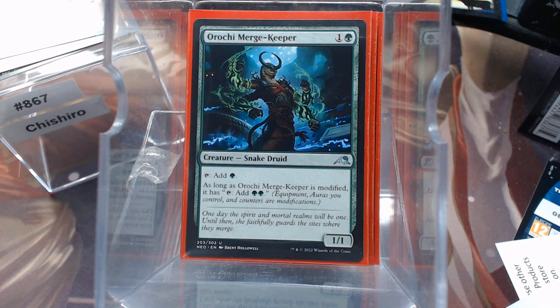There are three ways to modify a creature: an aura you control, an equipment, or a +1/+1 counter. My preference is equipment, because if the creature dies the counter goes with it, and if the creature dies the aura goes with it too. But if it's carrying an equipment, the equipment just falls to the ground for the next creature to pick up. So I went really heavy on equipment.